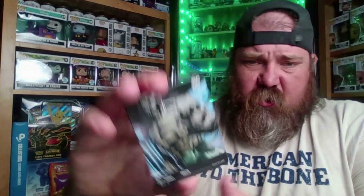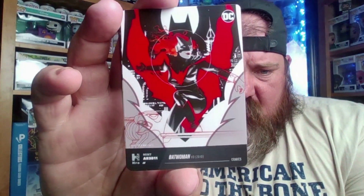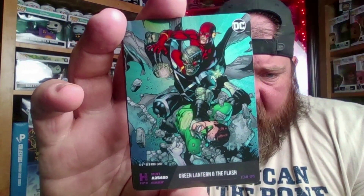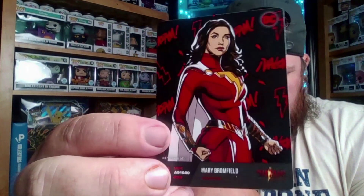Here we go, first pack: Super Villain Amos, Harley Quinn — pretty cool cards. Batwoman — nice! Green Lantern and The Flash. Oh, what do we got here — 'We Are a Family.' So this is a Shazam card, one of the two Shazam cards per pack. And then we got Mary Bromfield. I just recently watched the first Shazam movie — it wasn't bad but I'm not really into DC so it's kind of hard for me to judge, but it was alright.